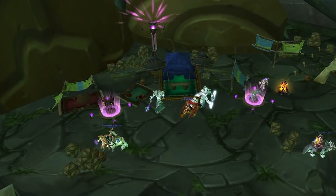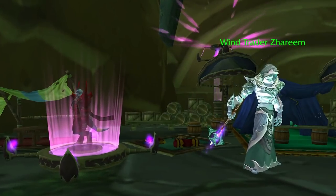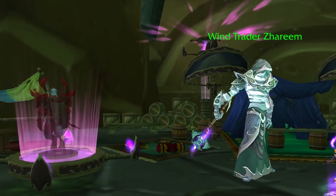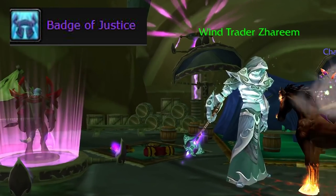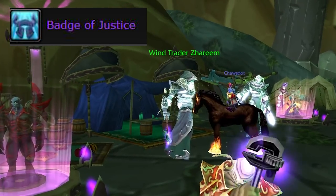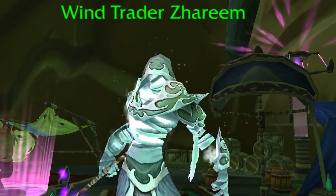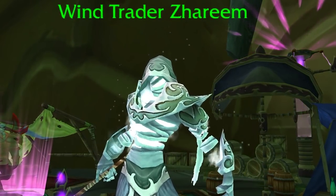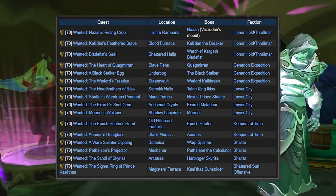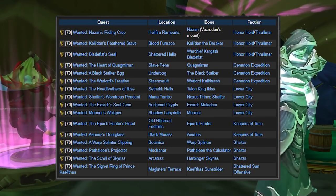There are also Heroic Daily Quests. You can get these from Wind Trader Zareem, who is standing right next to Netherstalker Madun. The reward for each of these is two Badges of Justice — and as a reminder, each boss drops one Badge of Justice in Heroics. You'll also get some gold and 350 reputation with the Consortium and the faction associated with that dungeon. Each day it will be a random one from his list.